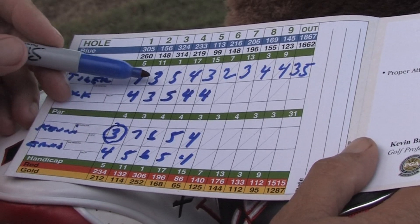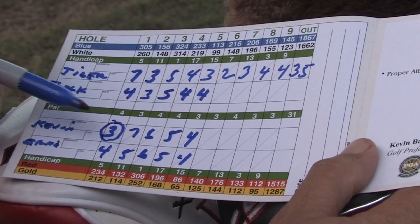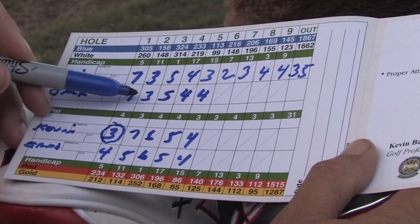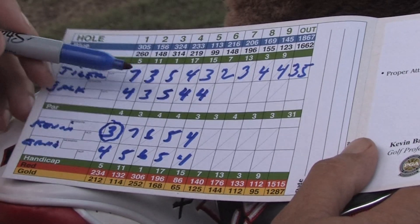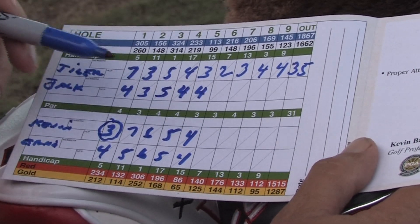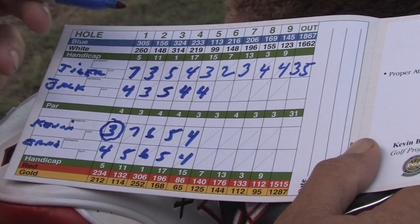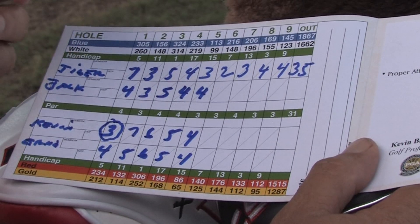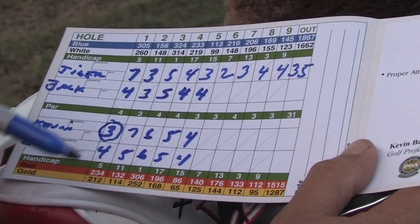There's a term in skins called two-tie-all-tie, which makes it fun. On this hole, Tiger made a three and Jack made a three — even though I made a seven and Ernie made a five, it's called a carryover and we go to the next hole. That's what makes skins fun, because sometimes the player that's not playing the best can hang in there while the other two guys are beating each other up, then go on to have a better hole, as you'll see in this illustration.